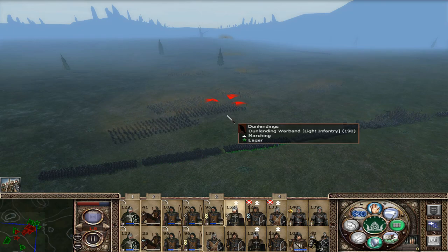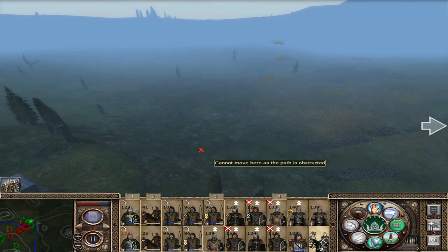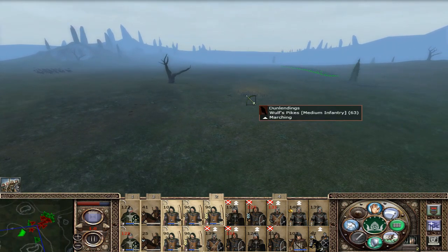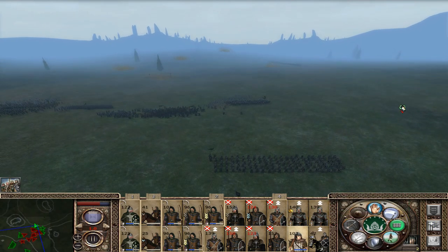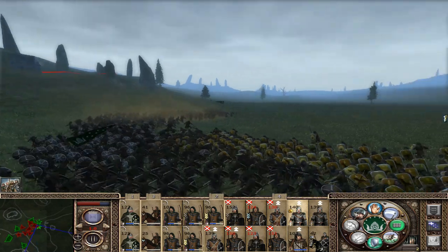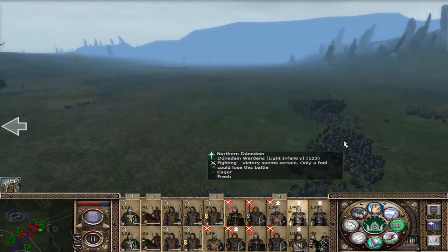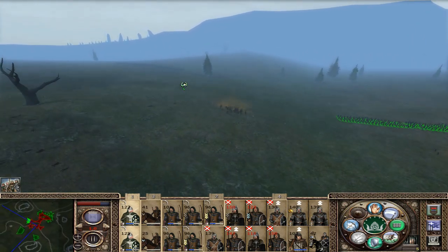Let's push forward here against that Dunlending warband — you guys push forward, push up, and get to the flank there. Cavalry, let's move — are we caught elsewhere? Wolf's pikes getting hammered — victory will be ours. Let's move up. We should get a really nice charge here. We're going to go after the wolf's swords. Some more raiders and wolf swordsmen over here. Nicely done on the war chanters.